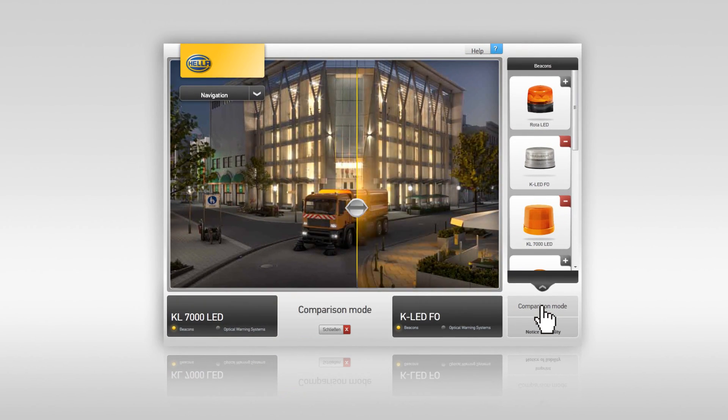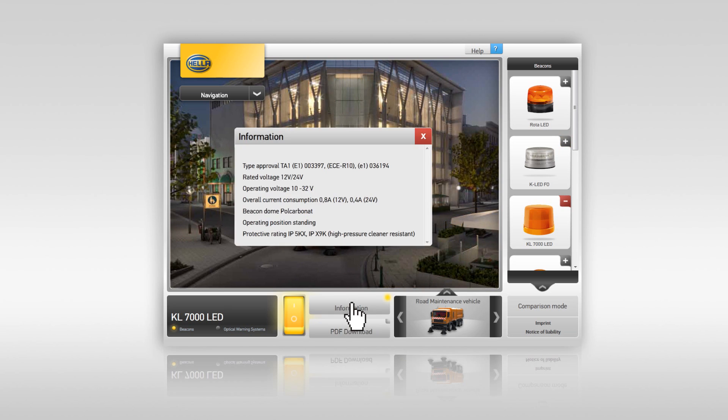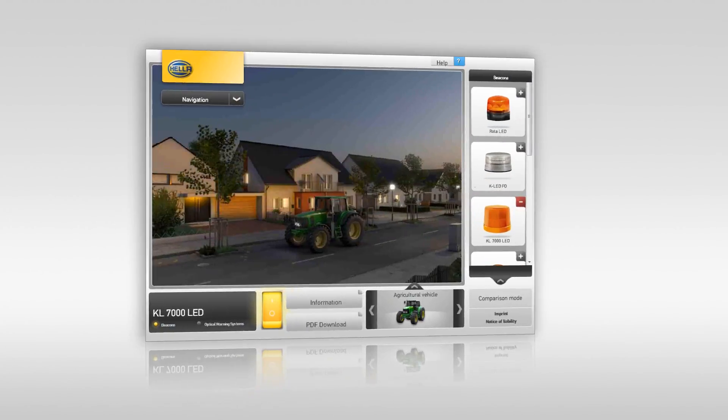Use compare mode and the intuitive split-screen display to see the differences between two products. You can also access all the key information, either directly within the tool or as a separate PDF. Discover our most extensive product range and make the right decision.